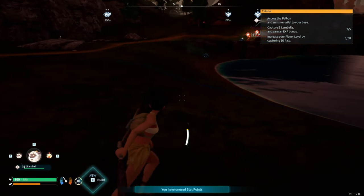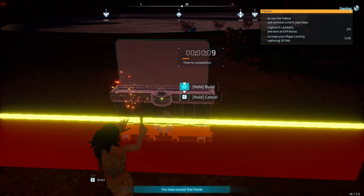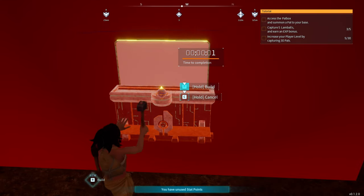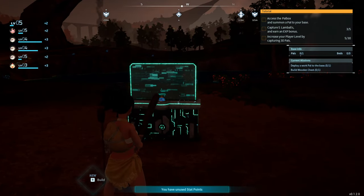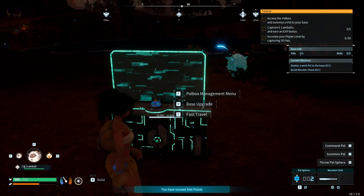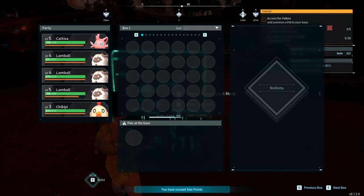I kind of want to be on the water a little bit, but this is good enough. Let's build this thing. We build the Pal Box! Let's access the Pal Box and summon a pal to your base. Let's put one of these lambs at our base.